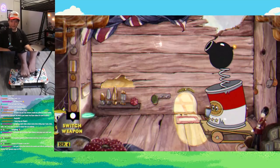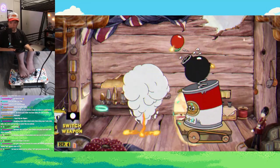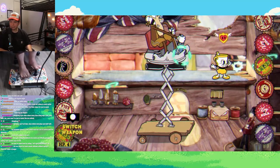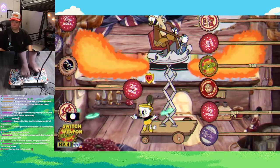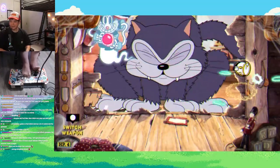Werner Werman is probably the second easiest boss fight in this challenge, next to the Root Pack. It was super easy — the bosses where I'm able to stand in one spot for long periods of time are the ones that are the easiest for me, and Werner Werman was a perfect example of that. I even hit a little sweep maneuver I was pretty proud about. My movement is getting really good, and I managed to beat Werner Werman on my first try.